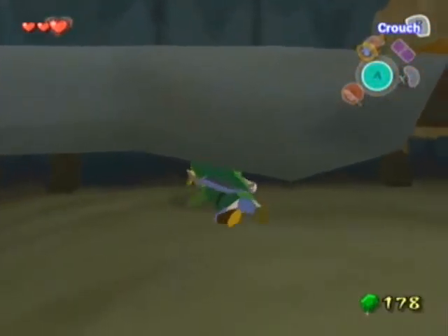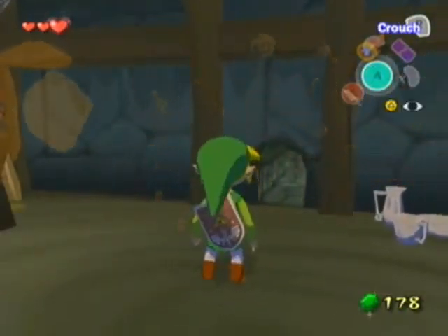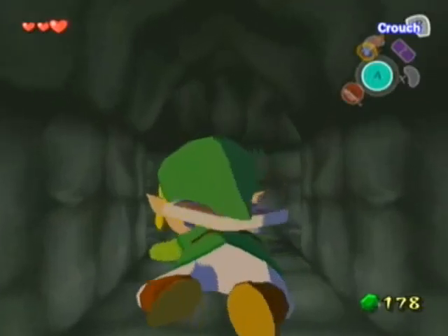Okay, so you're probably asking what else is there to do in this prison cell now that Tingle's here. Well, you can get that rupee there, but there's also going to be this. This is a secret maze! It's a maze of crawlspaces hidden behind the wall. It's pretty cool.